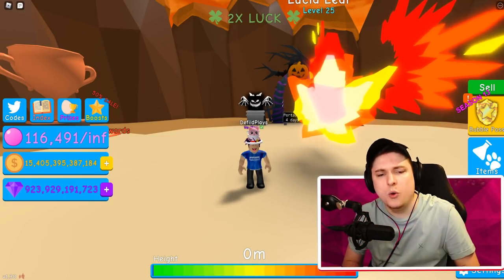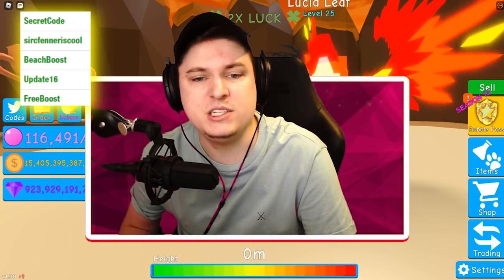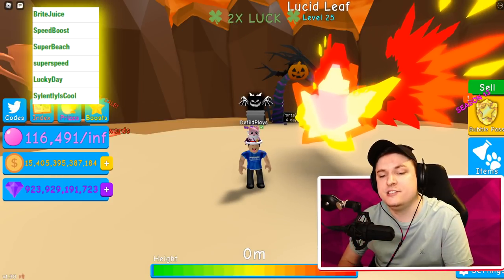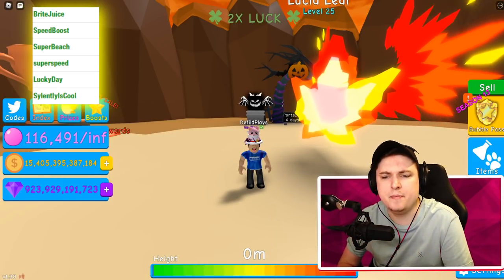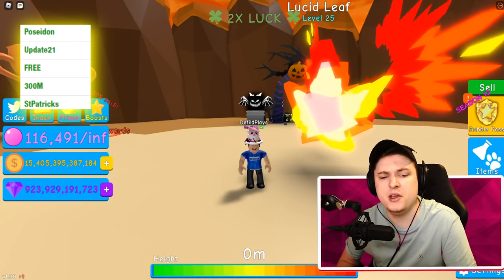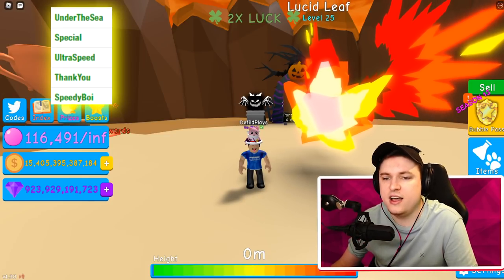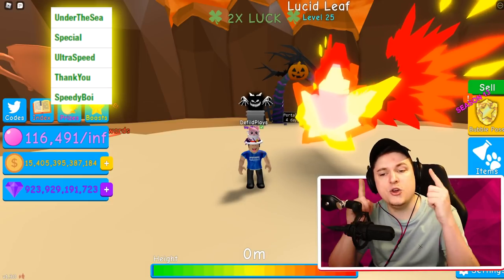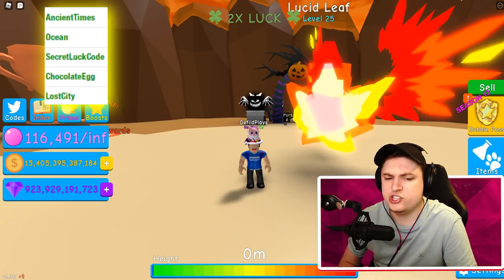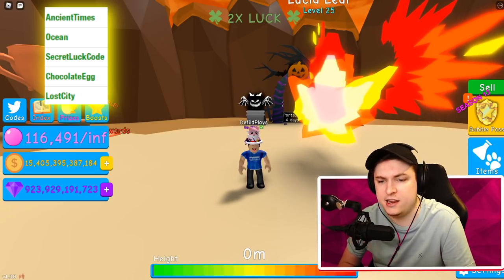Let's continue with the codes. Next batch: Free Boost, Update 16, Beach Boost, Cirque Fender School, and Secret Coins. Then: Lucky Day, Super Speed, Super Beach, Speed Boost, and Bright Juice. Then: Synth Patrick's 300 Million, Update 21, and Poseidon. Next five: Speedy Boy, Thank You, Ultra Speed, Special, and Under the Sea. Then: Lost City, Chocolate Egg, Secret Luck Code, Code Ocean, and Ancient Time.